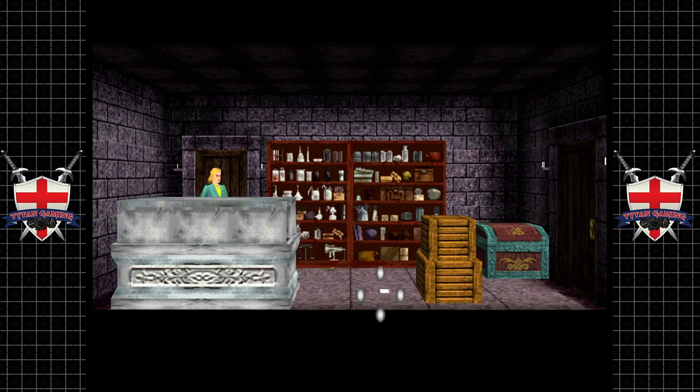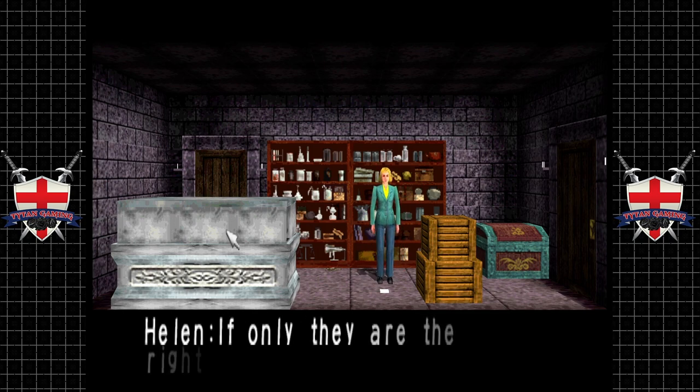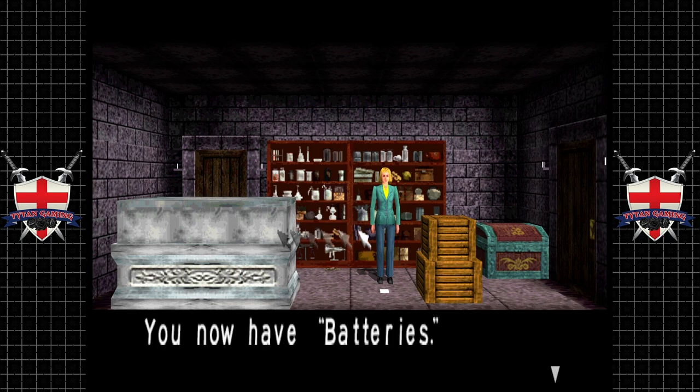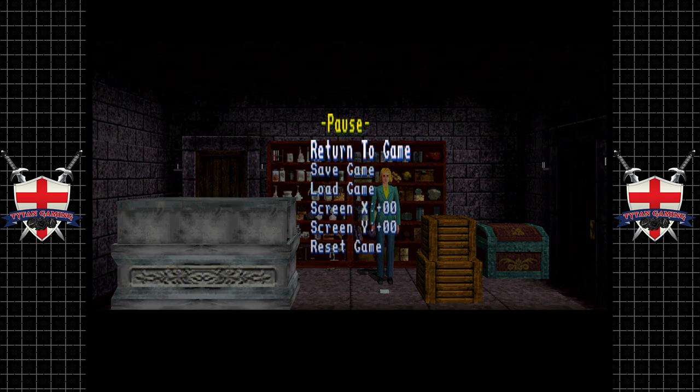What have we got in here then? There should be batteries in here — if only they're the right size. You now have batteries — good, they fit in the flashlight. Important thing to note: if you haven't tried the flashlight, you can't get the batteries out of that drawer. In fact, I don't think it even appears. You must make sure you try the flashlight first, but you don't want to search the fireplace twice because Helen is gonna have a bad time.